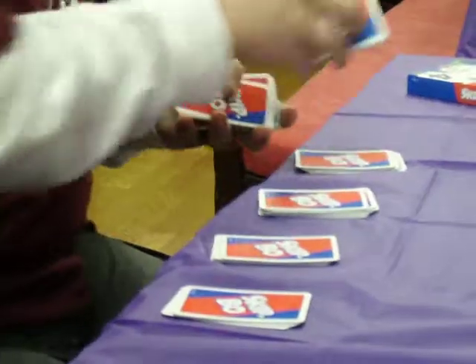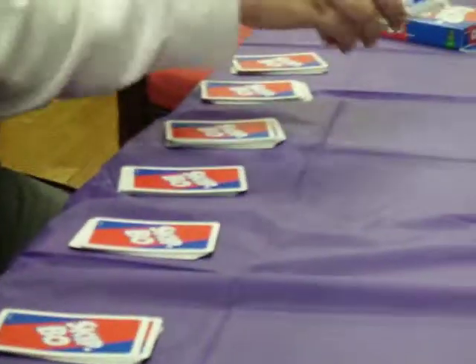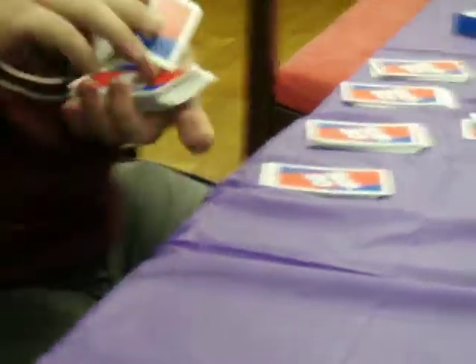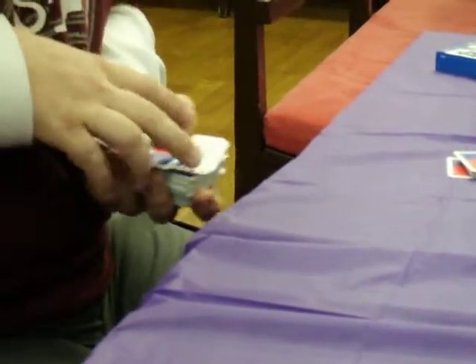Each person turns the top card of his or her stockpile face up without looking at any of the other cards on the table. The dealer then puts the remainder of the deck face down in the center of the play area to form the draw pile, where you'll be able to draw additional cards. In the center area of the play, right near the draw pile, up to four building piles will be created for all players to use during play.